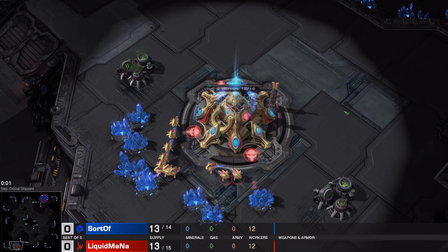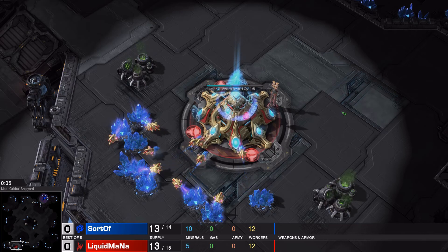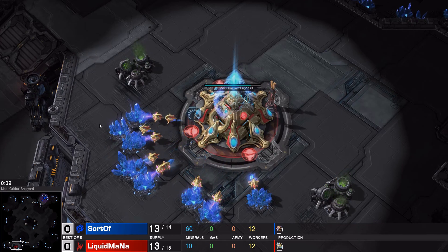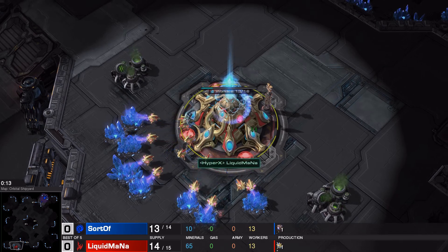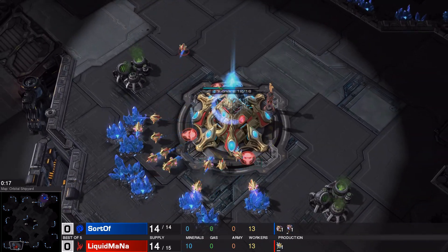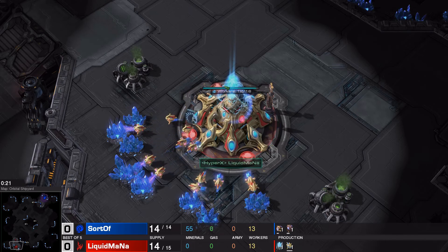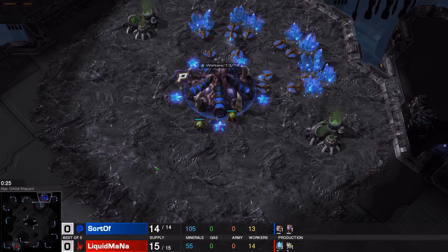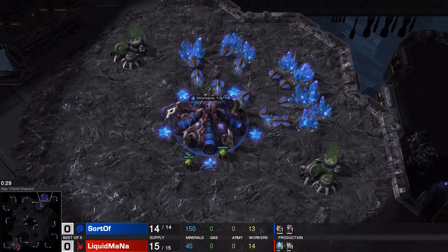Hello StarCraft II fans! Welcome back to another game of StarCraft II Legacy of the Void. This is going to be the next game of our series. It's a best of five between our Zerg and Protoss players, Sortov and Liquid Mana. Mana is spawning here as the Red Protoss, bottom left-hand side of Orbital Shipyard, and he's representing both Team Liquid and Poland. His opponent, Sortov, is representing Team Property and Sweden, and he is the Blue Zerg up on the top right-hand side.